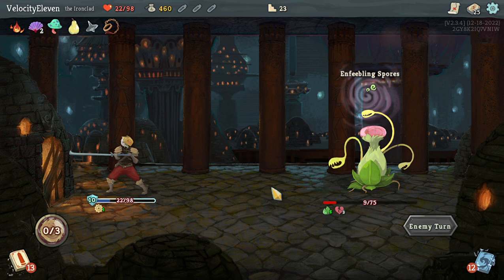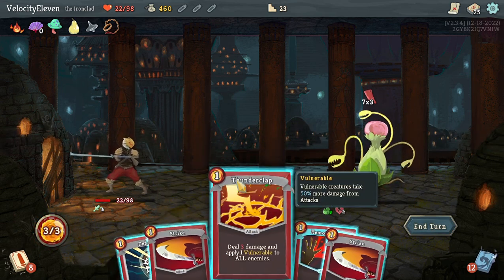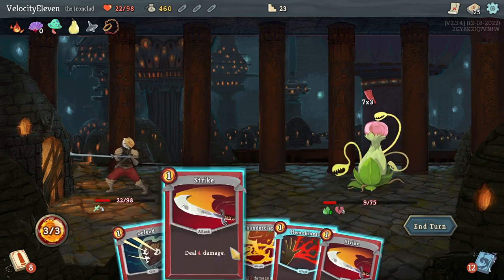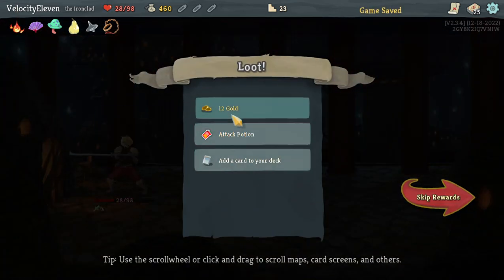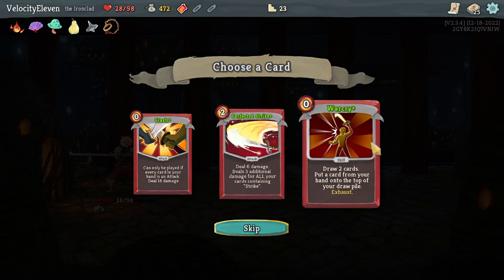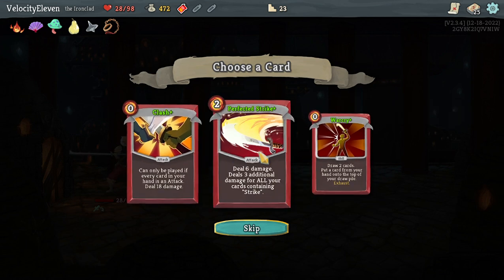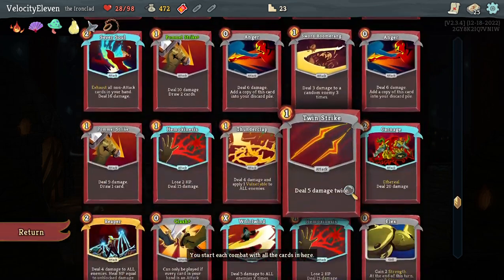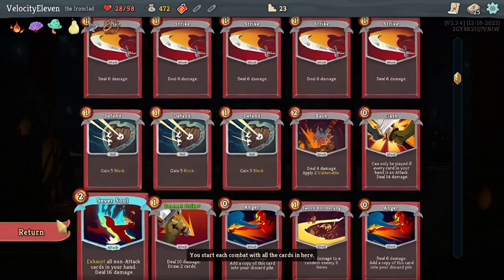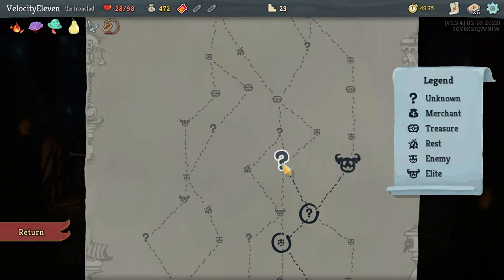Is the game lagging again? Perfected Strike Plus - Warcry, draw two cards, put a card from your hand on top of your draw pile. Get another Clash Plus. Deal six damage, deal six damage plus three additional for all cards - Contingent Strike. How many cards are in my deck? 27. I'm going to get Warcry.